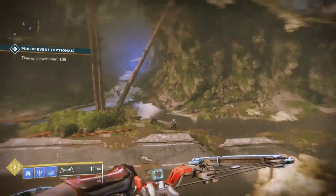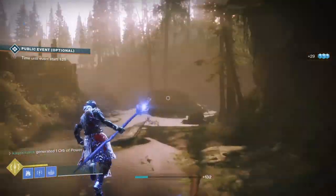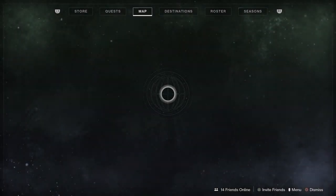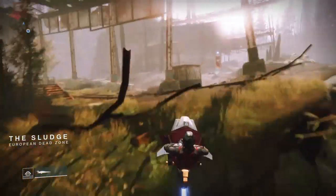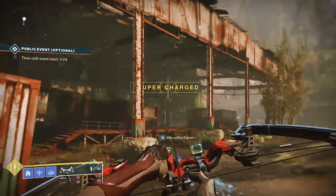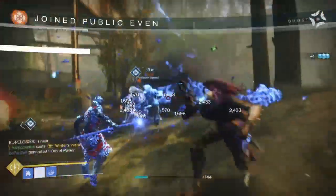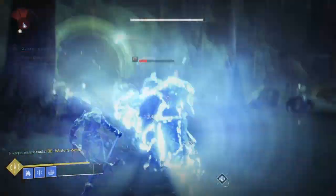It's been patched so that if you return to the same drop point, the countdown timer will still be going and you can't hit it twice. What I suggest is don't go into the same spot — instead go to one that's not too far away, load in, then load right back into where the public event is taking place. Rinse and repeat — you'll have a whole new set of abilities ready to go. I was able to knock this part out in about five minutes.